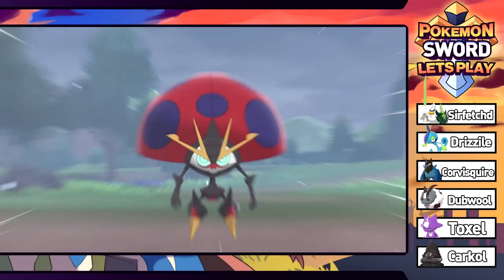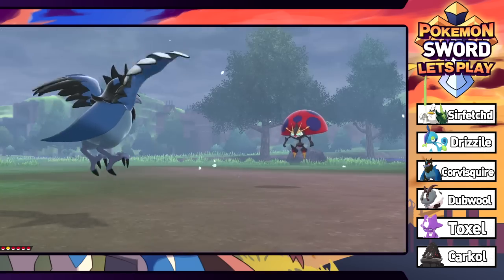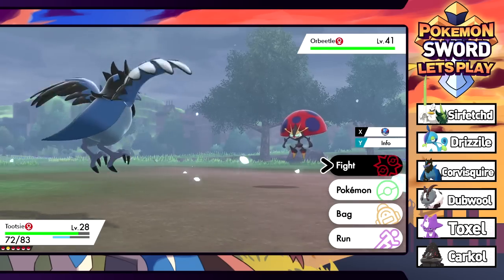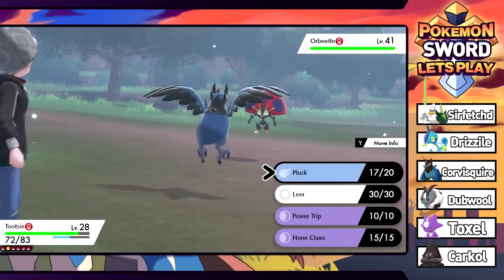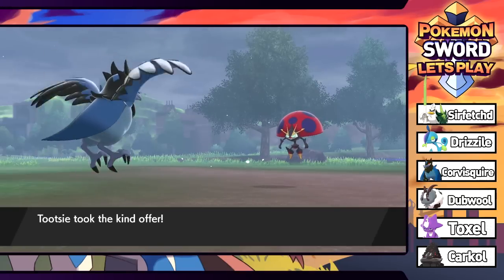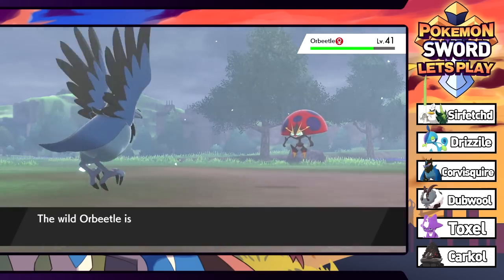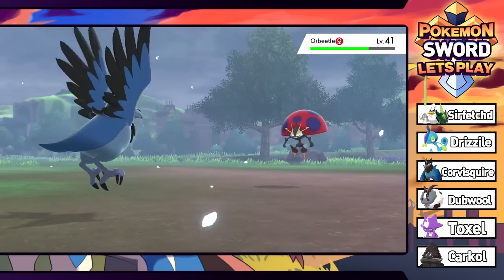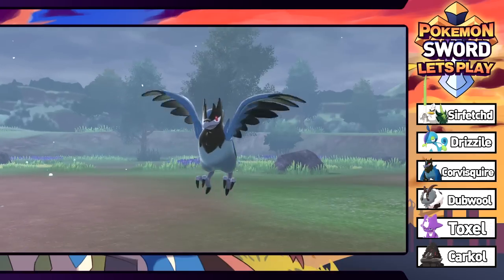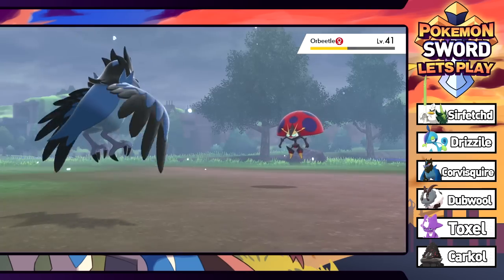It's an Orbeetle! I have never seen one of these things. It's going to be too high a level to catch, but instead of giving Ledian a better form they just give you an Orbeetle. I kind of want to just see what this thing does - it's gonna use After You, which is interesting. I did not expect to see you. Pluck's gonna do a decent amount - if we kill this thing we'll get a lot of experience. It uses After You so now it's going to Pluck - then takes the berry.